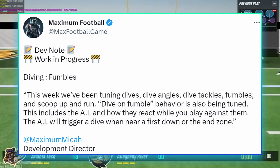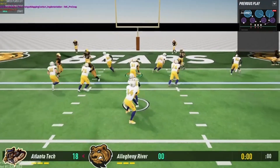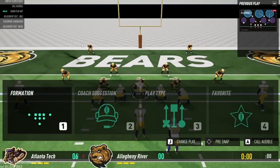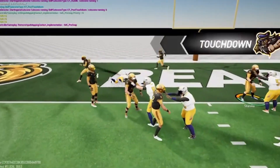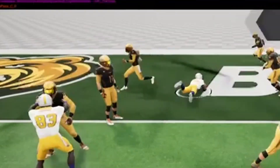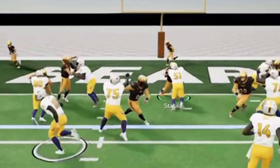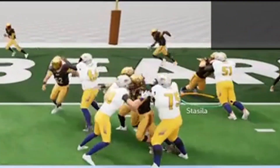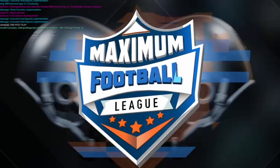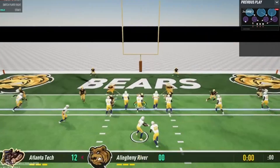The AI will trigger a dive when near a first down or end zone. Also with this week's Dev Note, we get a bonus — we get to see the offensive line and defensive line interactions. The first time I saw this footage, the one thing that stuck out to me was the progress that Invictus Games is making. I really like how the ball carrier, which is the CPU, plants his feet to turn upfield into the end zone. I really like the progress the developers are making with the defensive and offensive line interactions. Look at the center push the nose tackle back into the end zone — that is purely a dominating position. All of these defensive and offensive line interactions weren't in any of the builds that we've played thus far. Now you can start to see just the beginning of some wars in the trenches.